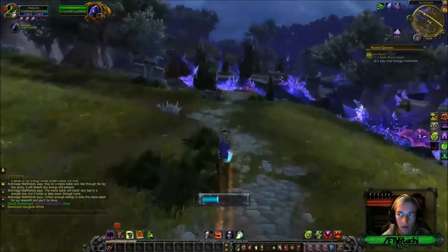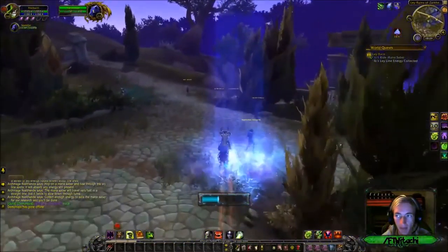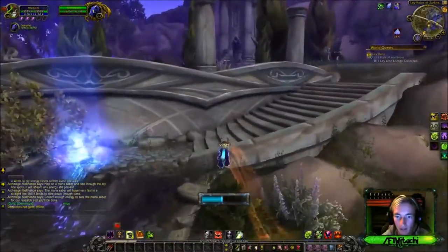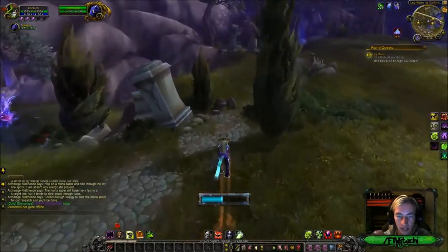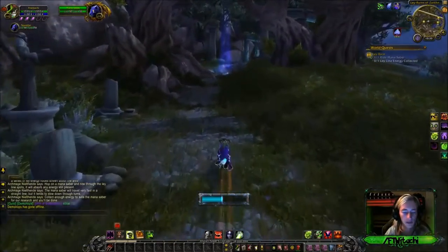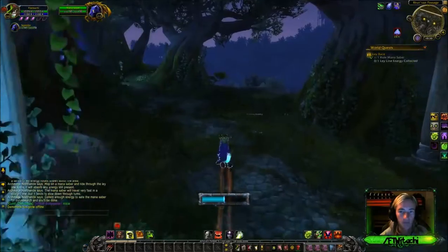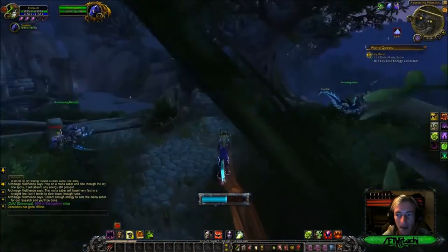Right now I'm at 57 speed, I'm starting to lose it but I see one on my mini-map. I'm not sure if it's the correct way I should be going, but I see one up there — the main path is always nice. Main path is always your friend for these ones.